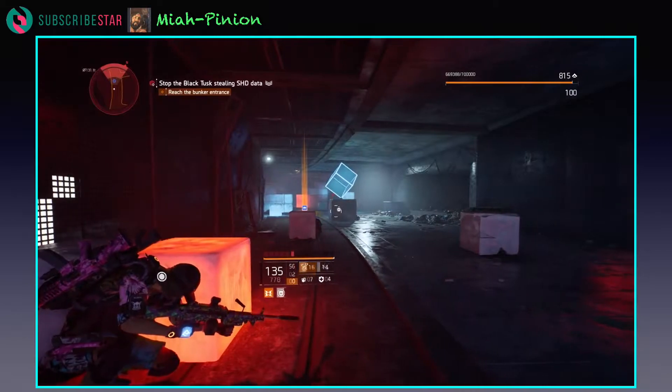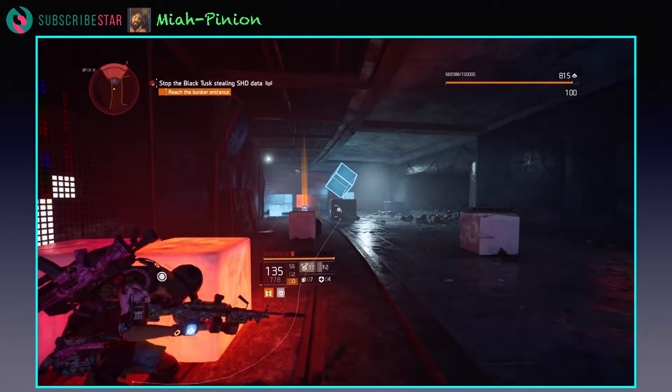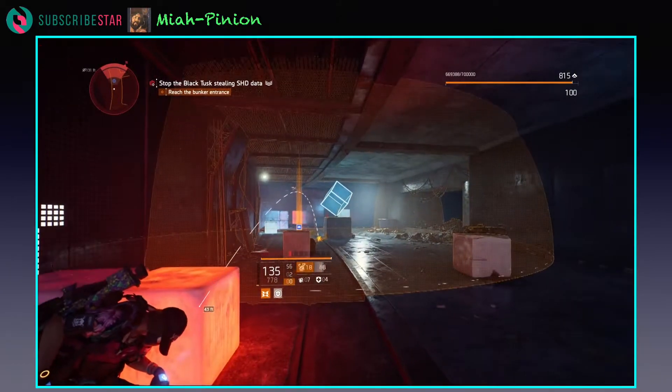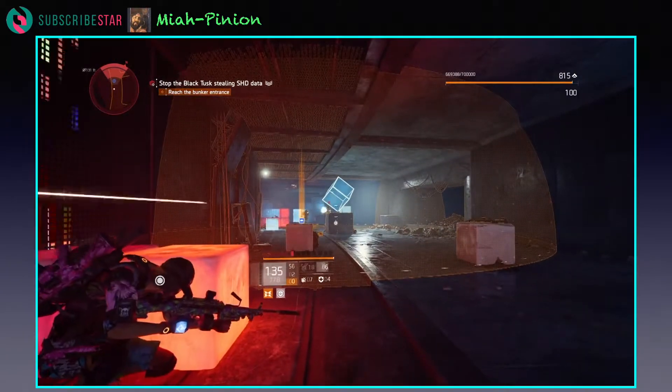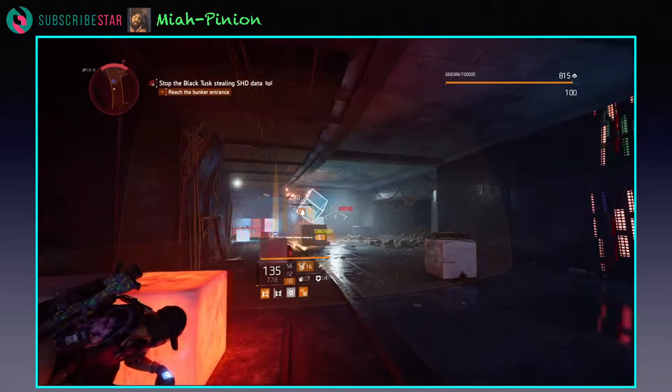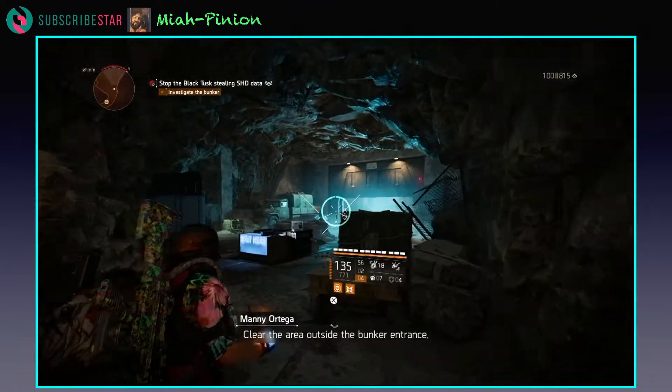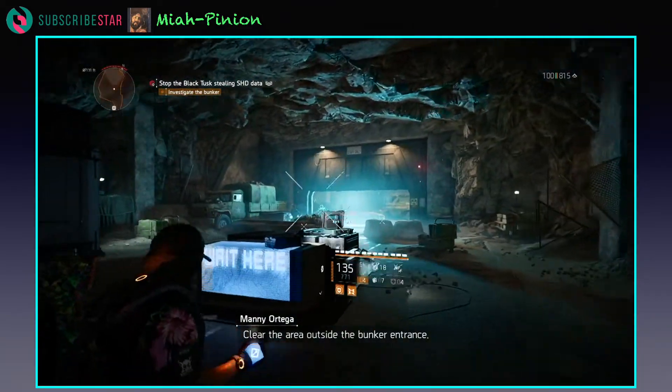Remember, I'm with Glass Cannon too. So if you're going to be smashing through this mission solo, what you would want to do, of course, would be to use something else. But the trick is you just roll through with a group of guys, because you're just trying to get weak point kills. Clear the area outside the bunker entrance.